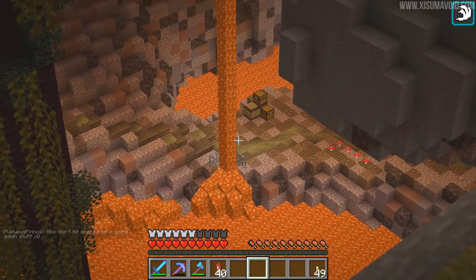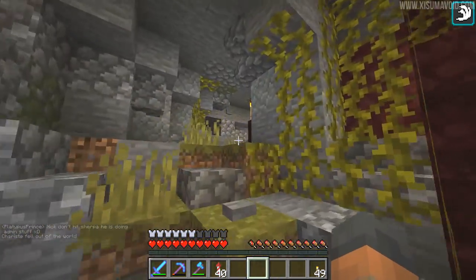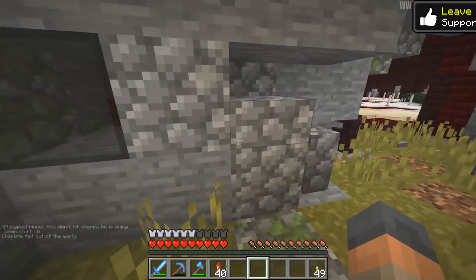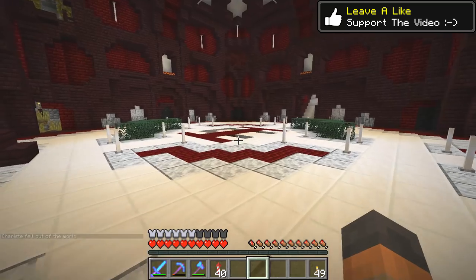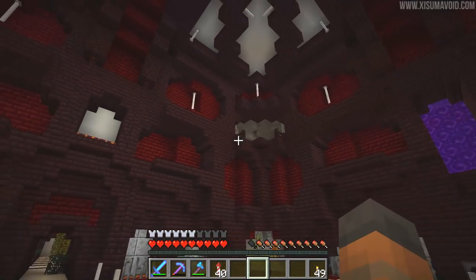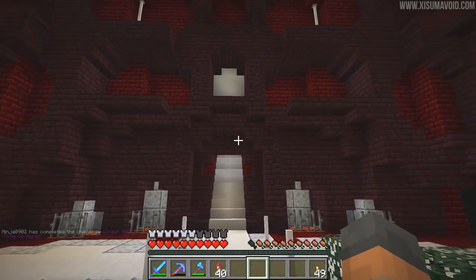There's an interesting place down there that we're going to check out in a future episode. There's actually a rather specific part of this that I want to go and show you. Looks like they've captured a magma cube. In this room you can see there are these corners and they lead to different areas, but the place we want to go is through here.